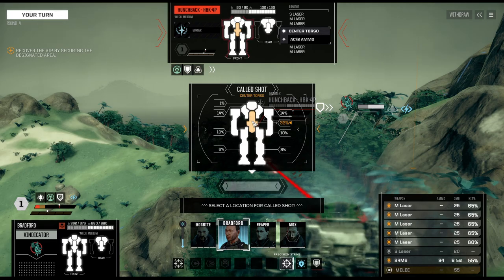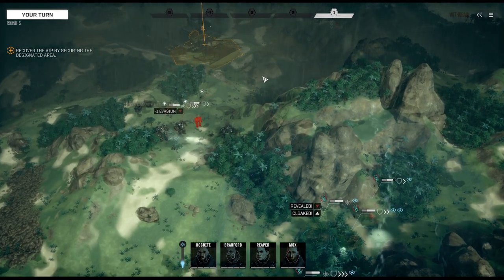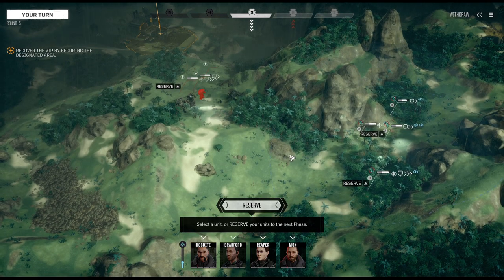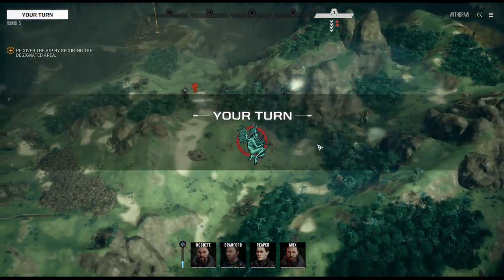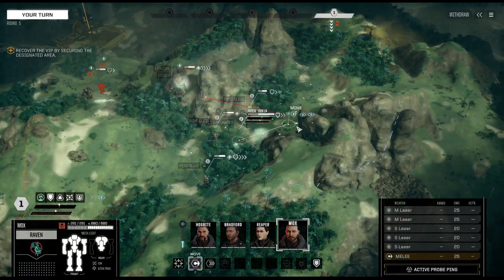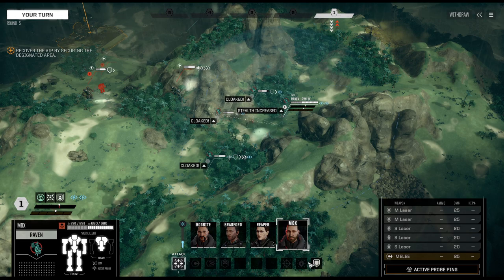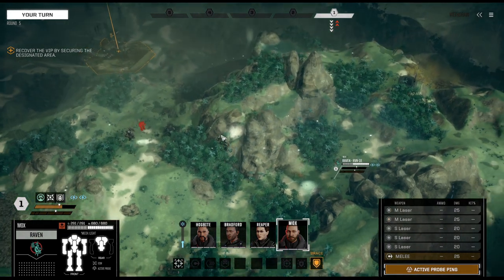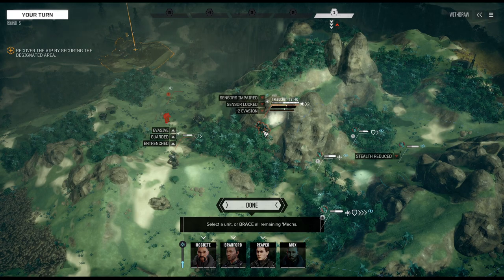Onto the Hunchback, because that guy did hurt quite a bit. They're still playing stupid games — play stupid games, win stupid prizes. Trebuchet double moves in. Let's actively probe — that means the Trebuchet has reduced evasion blips.